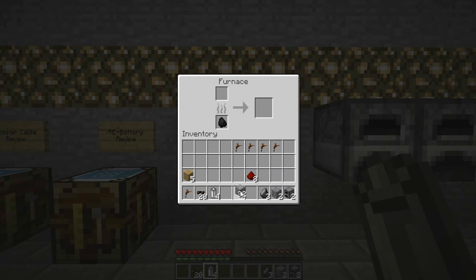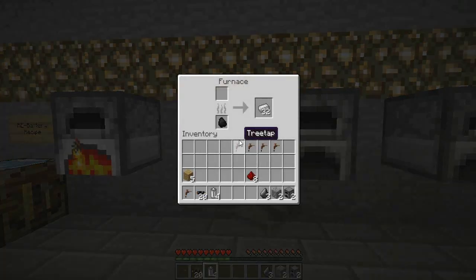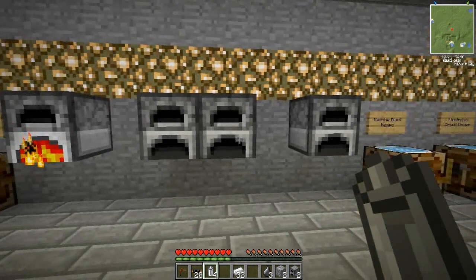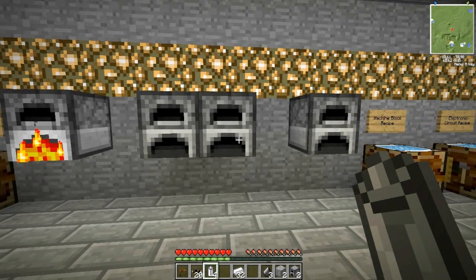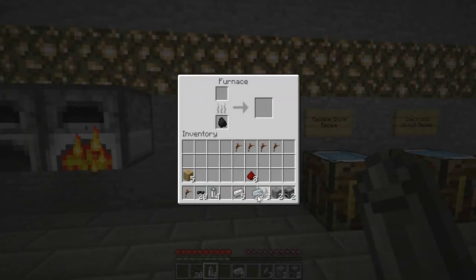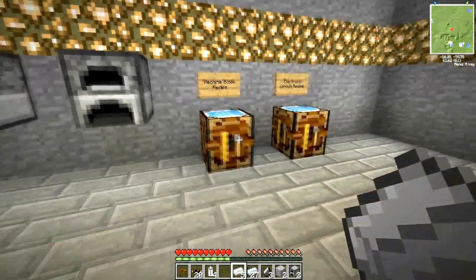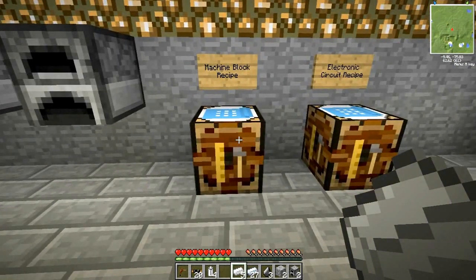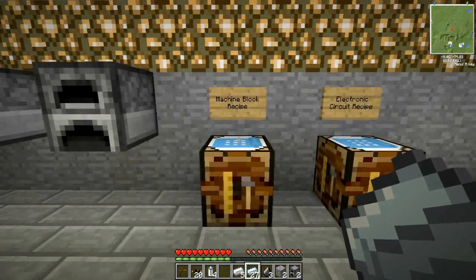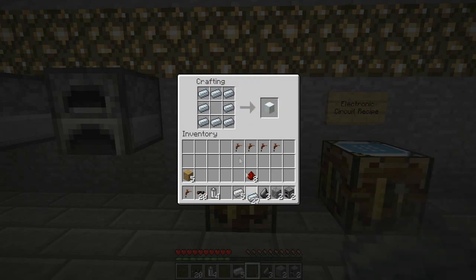The next thing we're going to do is we're going to smelt our iron ore. There are 32 pieces there, I'm not going to wait for it all to smelt — I'm actually just going to take my 32 iron ingots out of the second furnace. Now in order to make the machines from IndustrialCraft 2 we actually need refined iron. In order to make refined iron we actually need to smelt our iron ingots again, which will give us refined iron. As you can see I didn't smelt all my iron into refined iron as I will actually need five pieces of iron ingot to make an iron furnace later on to make an electric furnace.